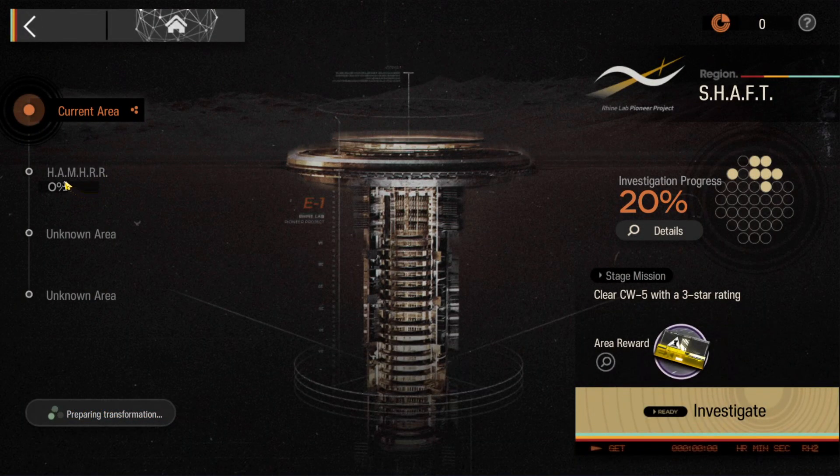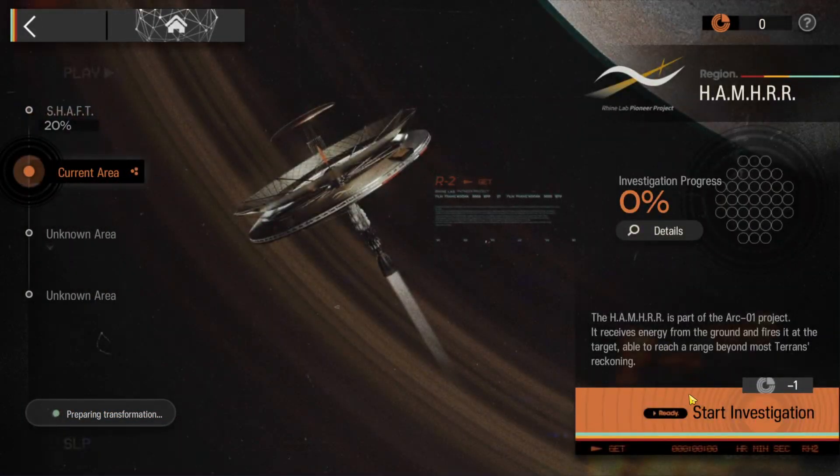On the second tab on the left side, Hammer, and once you click Start Investigation, if you have any permits left, then you will take the investigation and then the mission will appear.